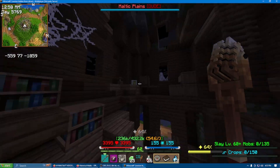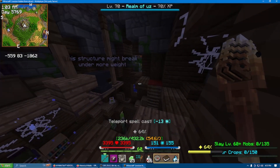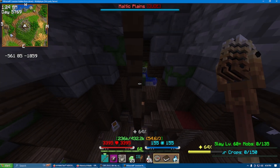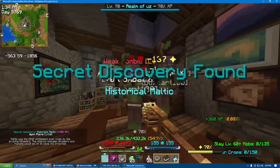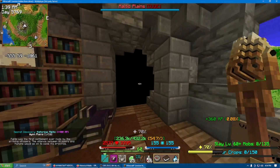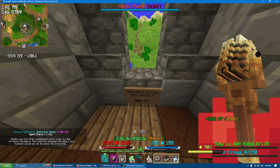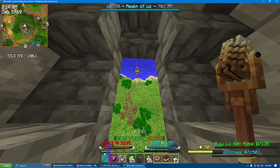Up next, I'm going to spoil a discovery location for historical Maltec, so you have about five seconds to click off if you care about that at all. So you go up this little tower to the south of town, and if you jump on this anvil three times, it'll break and smash through the floor, revealing historical Maltec. It's just this one room, but you can see this cool map of their ship coming over, and it matches up with the in-game map.